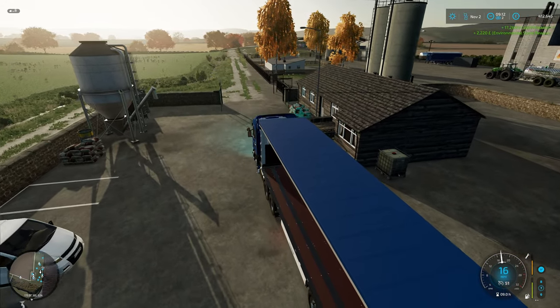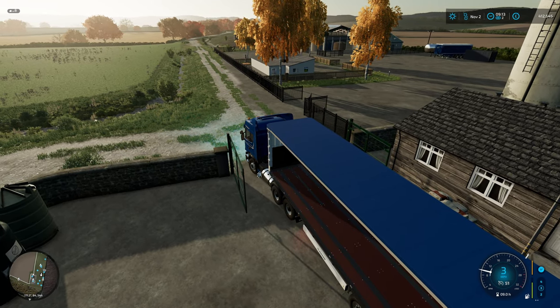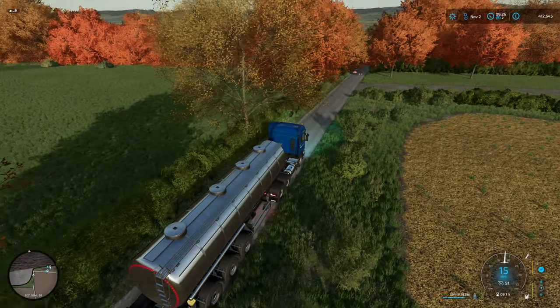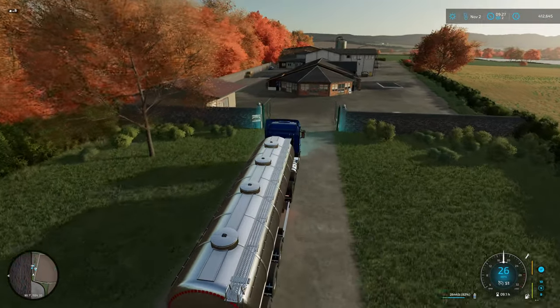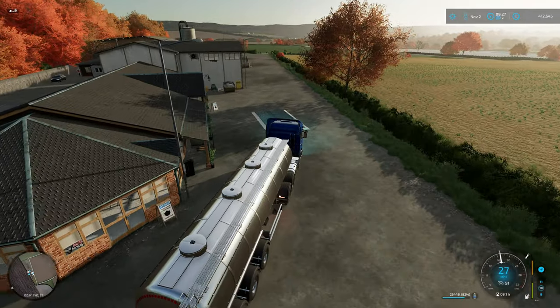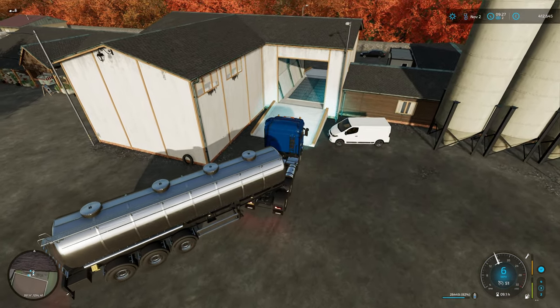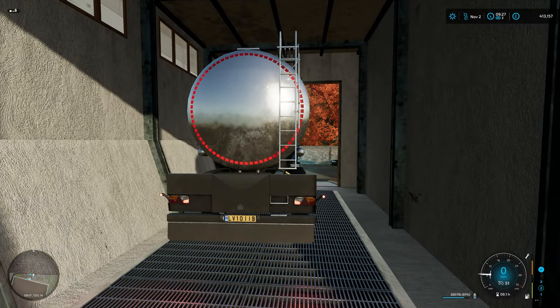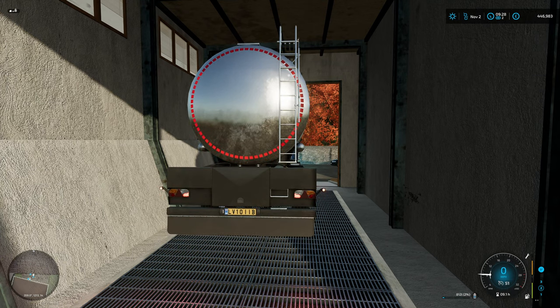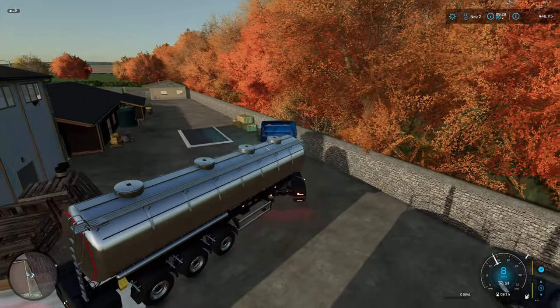We've got 19k, 19.5k from the eggs — brilliant. We'll drop this trailer off. We're not going to film going through that gateway again — we'll grab the milk tanker, go and get the milk sold and then that will be the end of the episode. All loaded up with milk from both cow sheds, going to sell it at the general store. Very slowly does it — must be a fair bit of weight in there. Another 36k from that — spot on, worth doing.